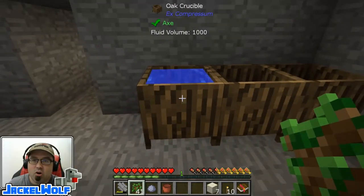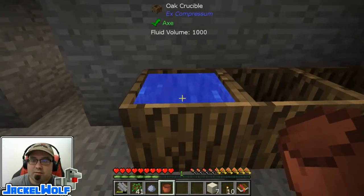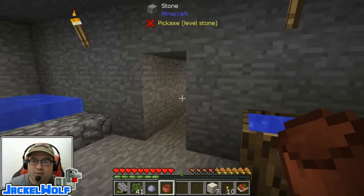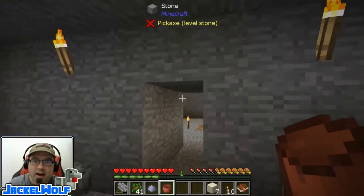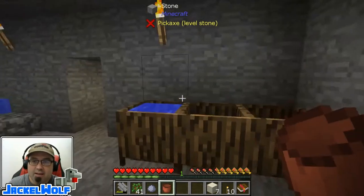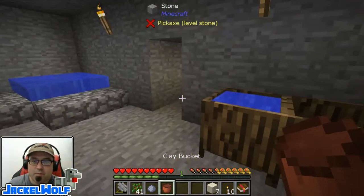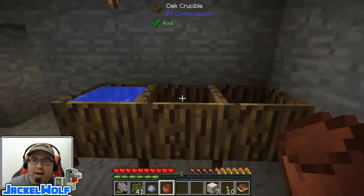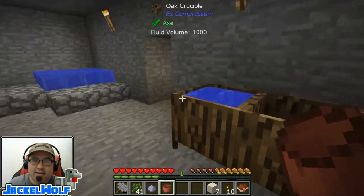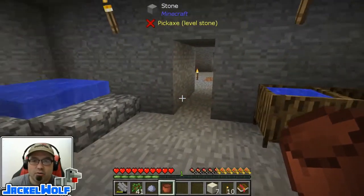That was a very long and tiresome process. So we took that first block of clay that we made and made ourselves a clay bucket, fired it in our furnaces — which are just on the other side of the wall over there — and now we can actually use it to move water around. I took the extra water and made myself a little bit of an infinite water source just to kind of speed things along.